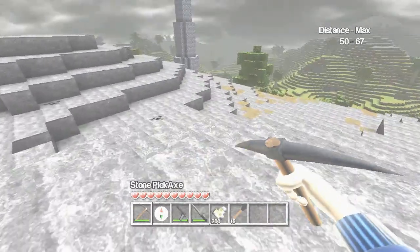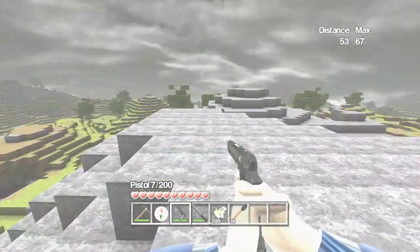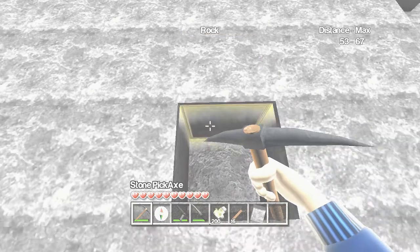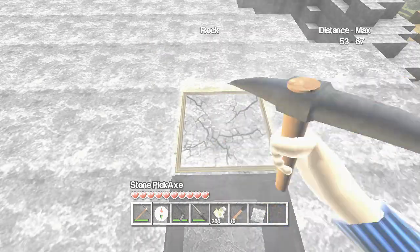First off, you've got to mine a tree. With what? With anything — with your hand. I'm going to get some stone. Yeah, go get some stone. Mind you guys, I've never played this game before so I really don't know the controls or anything.